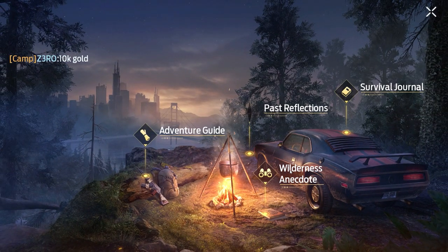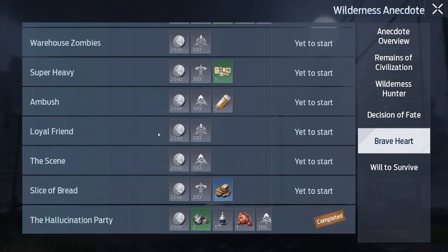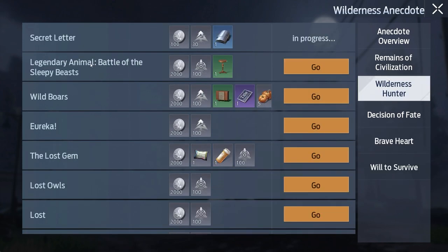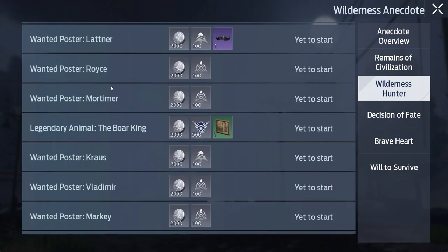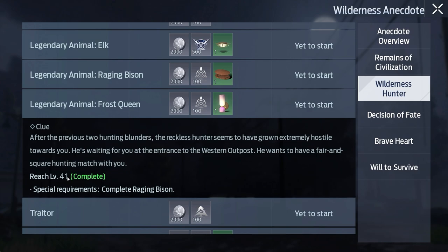There are a few quests involved in this one so you can't do it straight away. If you've done some of these you can go straight there, otherwise you'll have to do the whole process. Open the Wilderness Agenda, go down to the Wilderness Hunter and you will see a selection of missions that you have to complete. Scroll down to the Frost Queen one and click it.